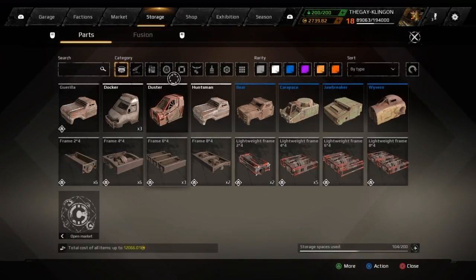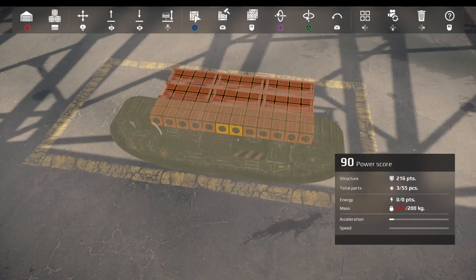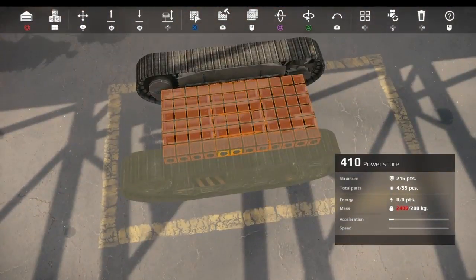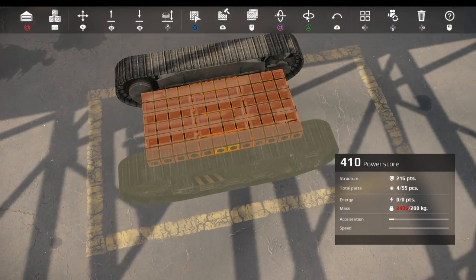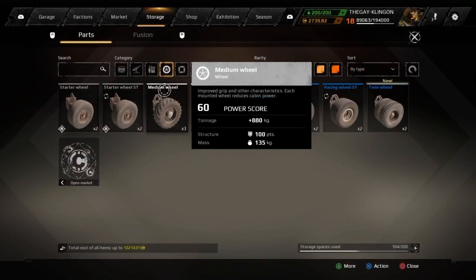I want a pretty wide frame to make sure I get the track on. Picking a track — these things are expensive but they are so much fun to use. You can put struts on the side to add extra armor, but I'm not going to do that; this is just a basic build. I can do a heavy tank in the future if you guys request it.